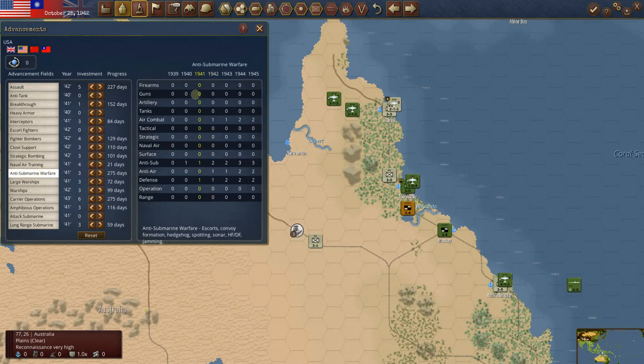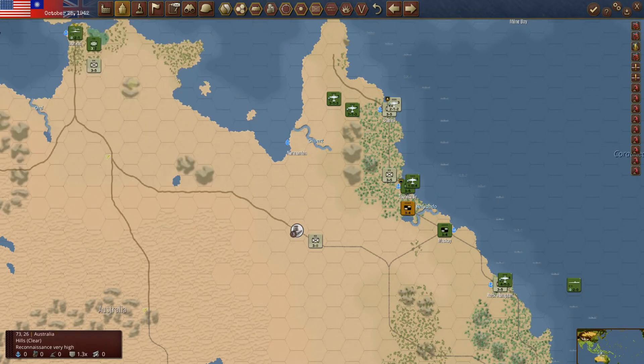Before, we were just getting one point of anti-sub. We still only have one point of anti-sub, but we also added one point of defense — for escorts, convoy formations, spotting sonar. Large warships are coming along. Carrier operations for the British — that's a major one. U.S. Naval air training will go up in 21 days, giving us one more in naval air for everything. So that's advancements.